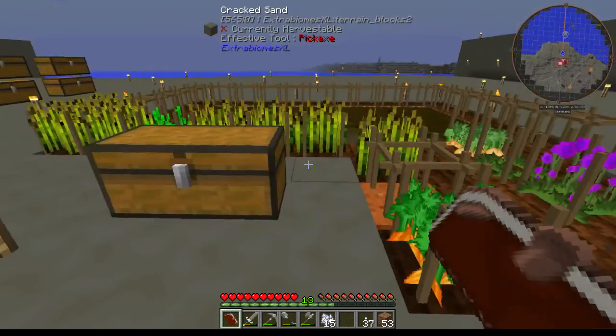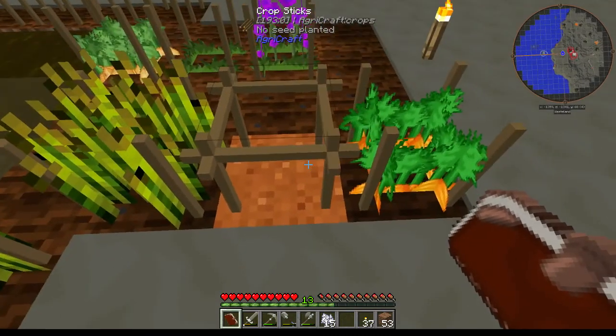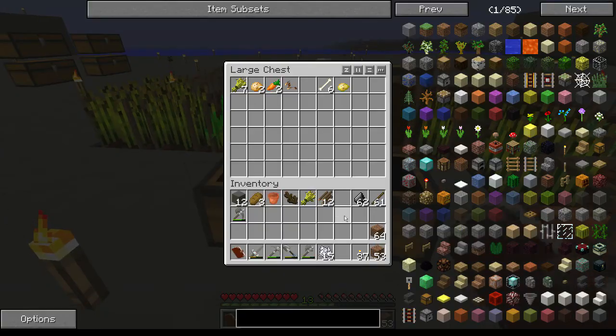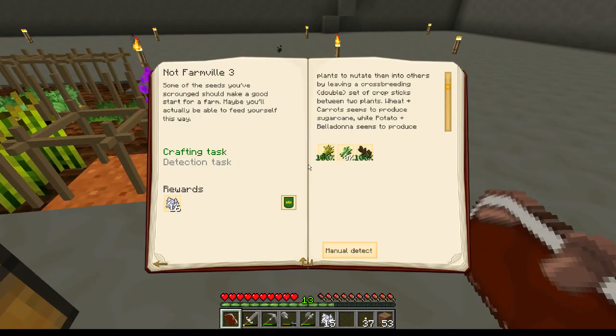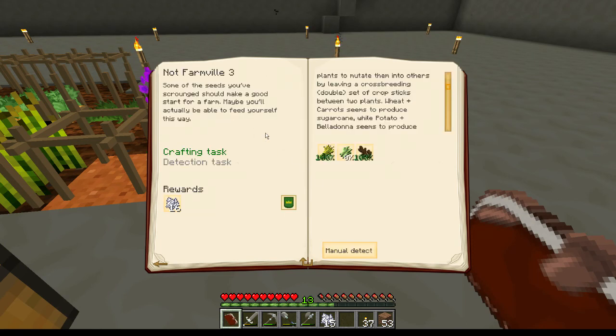For the sugarcane crossbreeding, I just have to wait for it to happen since neither crop can grow on sand. If I had a watering can I could speed that up, but I don't. So let's move on to something else until that happens. The mandrake happened really fast, which was pretty cool actually.